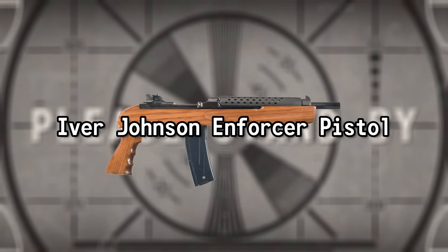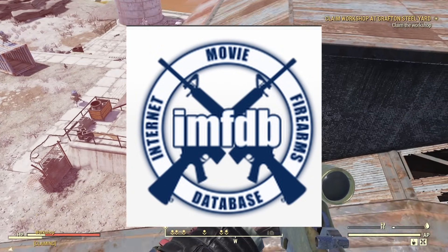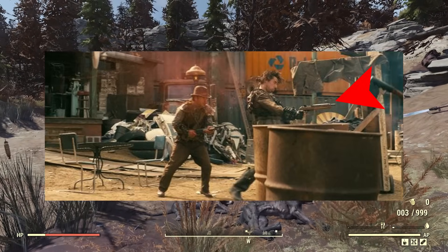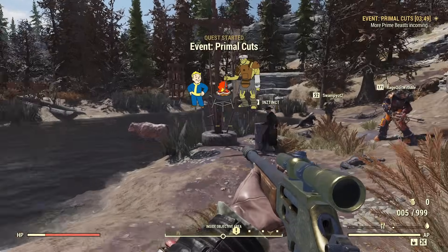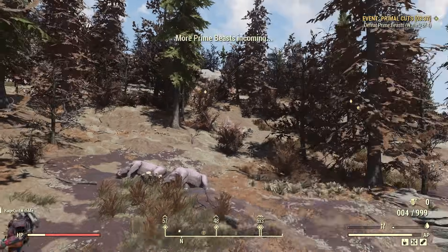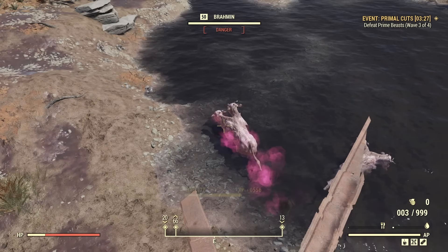Ivor Johnson Enforcer Pistol. Many weapons in the show are only seen for a single frame or a few seconds — the Internet Movie Firearms Database was invaluable for catching these. In the Philly shootout in Episode 2, a resident wields the Ivor Johnson Enforcer Pistol before being shot by the Ghoul. Built from M1 carbine parts, the Enforcer is a firearm with no buttstock, only about 20 inches in length — so short that both US state and federal law classify it as a pistol despite looking and using parts of a rifle.